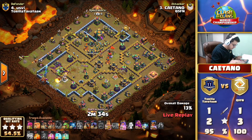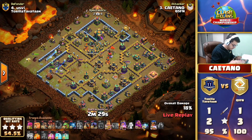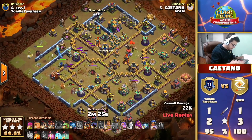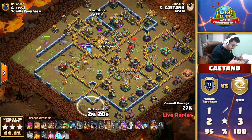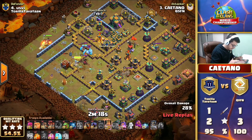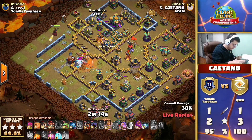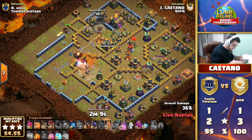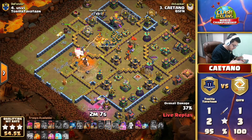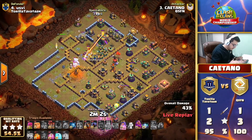It looks like he wants to grab this value and potentially push towards the town hall. The king goes to the bottom right, opens that compartment, but that king's not coming back. His RC is going to lock onto the enemy queen, but it's a triple ice golem so it's not too big a deal. He finally uses a poison but it's a little late - the queen is supposed to now take down the town hall with the wall break.